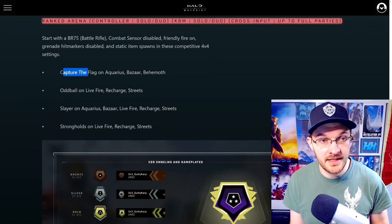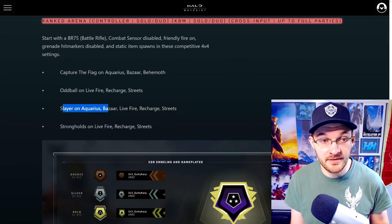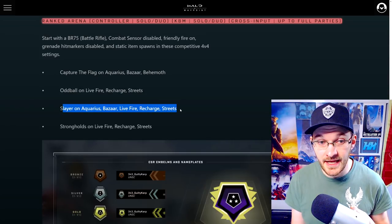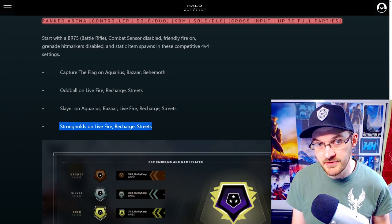For Ranked, we have CTF on Aquarius, Bazaar, and Behemoth; Oddball on Live Fire, Recharge, and Streets; Slayer on Aquarius, Bazaar, Live Fire, Streets, and Recharge; and Strongholds on Live Fire, Recharge, and Streets.